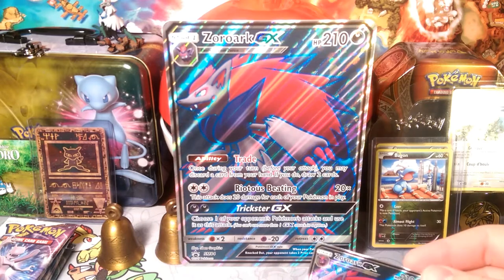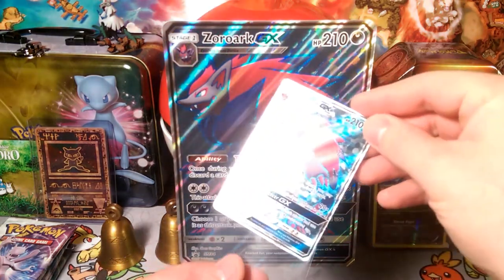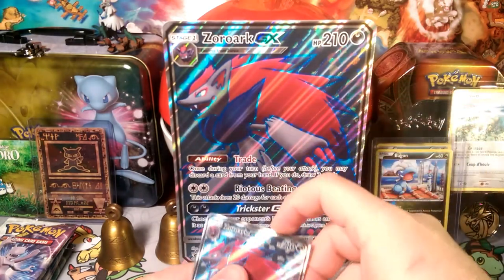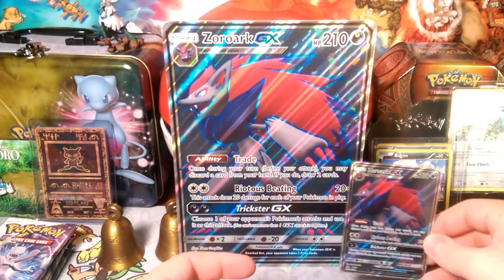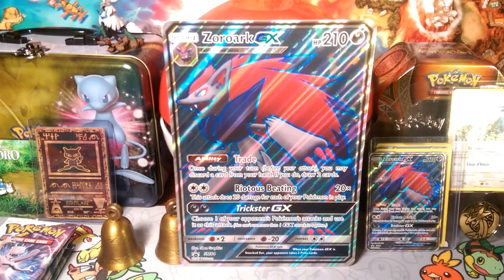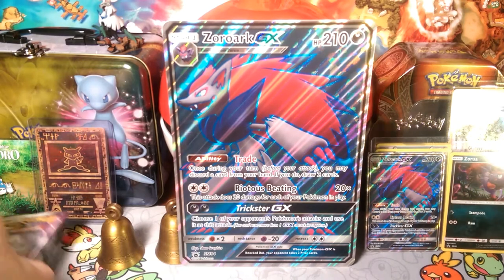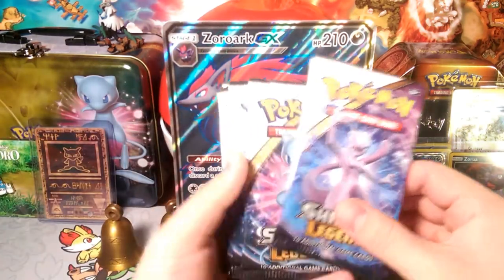But let's get some sleeves on Zoroark here. He's feeling like he's not appreciated right now. Sorry Bagon, you're my lucky charm, but we gotta put Zoroark in front of you because he's more pretty to look at — you know, it's just the face. I'm kidding — Bagons are very cute. Let's see what kind of packs we got here today.